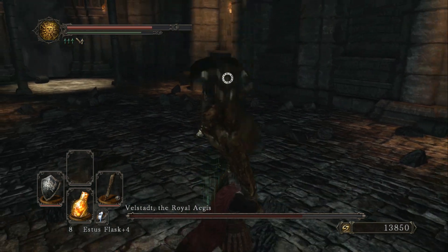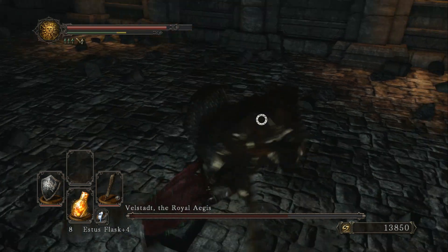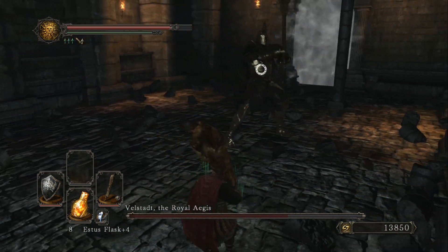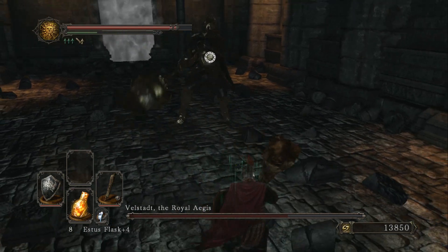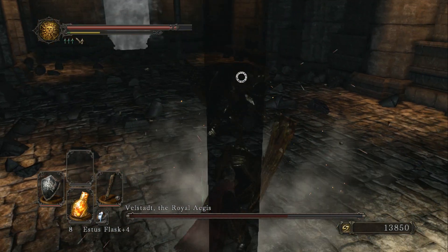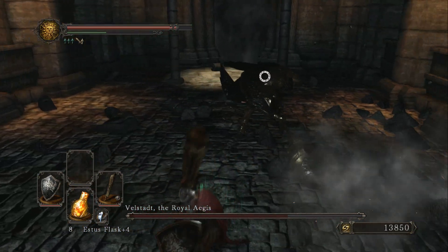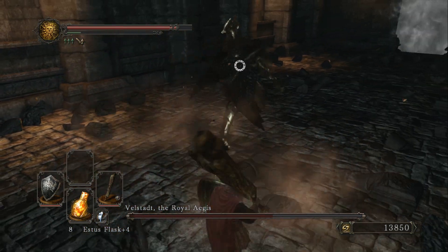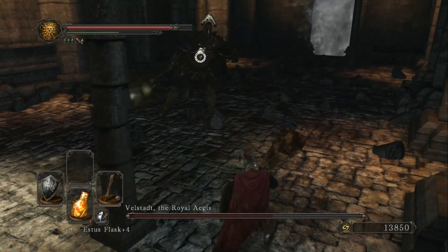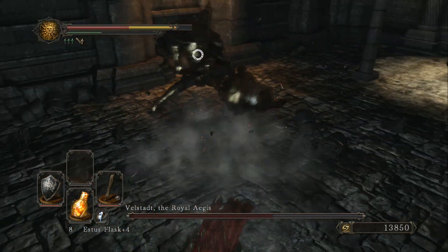What you want to do is just back up when he's doing those attacks, go in and hit him, back up when he's doing the next one, go in and hit him. Or alternatively, roll into him when he's doing his forward smashes or his sweeping strikes, because that way you're at least going to be close enough to put damage on him. Do be careful though — I would not recommend getting more than an attack, maybe two in, because he follows up into his next one pretty quick.